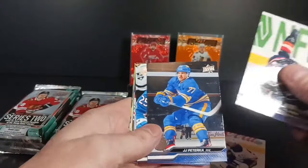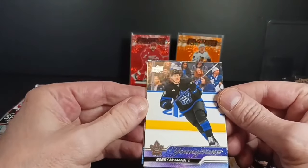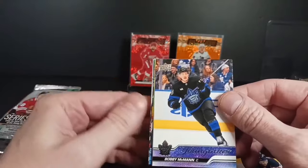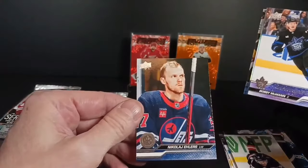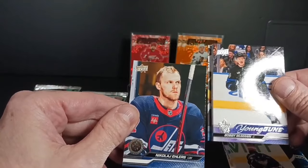I'm not going to call out the base cards — well, some of them I might. Bobby McMahon, Young Guns — I like seeing him. I've seen him score some goals this year for the Leafs. I watch most of the Leafs games. There's Ehlers looking kind of intense with that stare he's got on him.